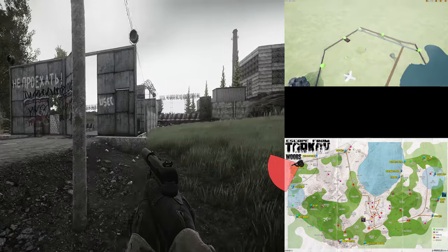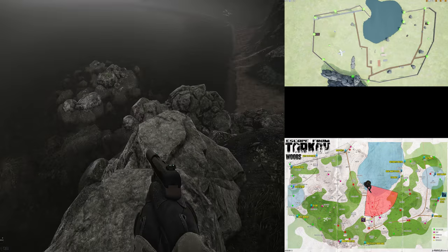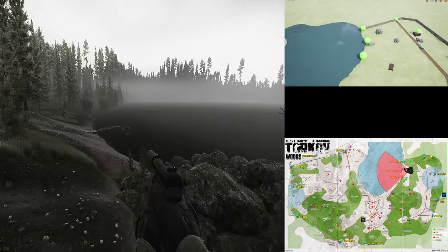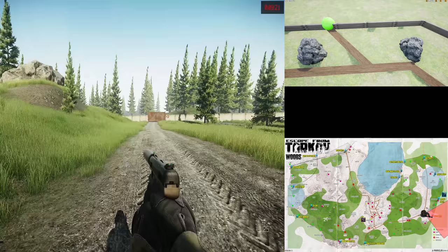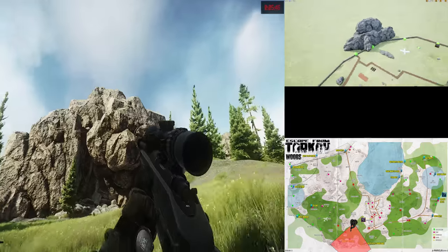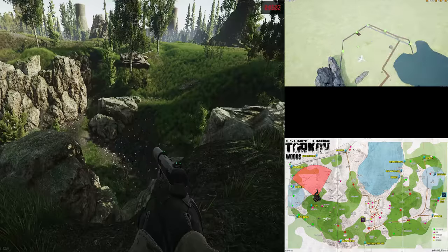Now for the landmarks. Moving clockwise, we have the UN Roadblock, RUAF Gate, Rubble Field, Sniper and Overlook Rock, Log Camp, Beach Rock, Deadman, Outskirts, Scav House, Bunker Rocks or East Gate Rocks, Checkpoint, Dick Head Rock, South Vehicle Exit, Sniper Scav, Spying Rock, Plane Crash, IED, and Old Station.